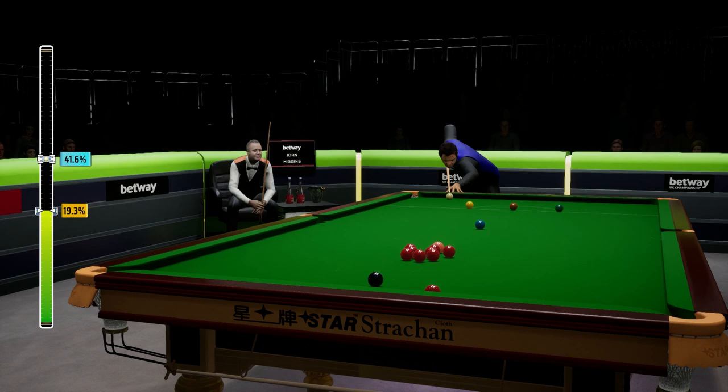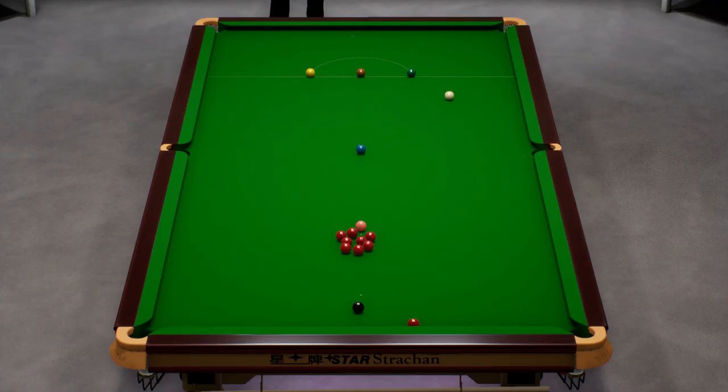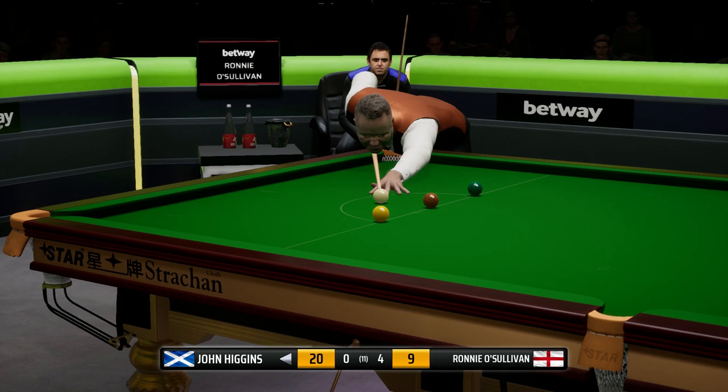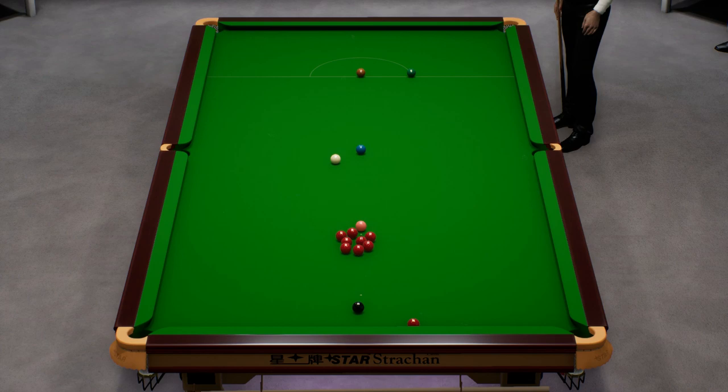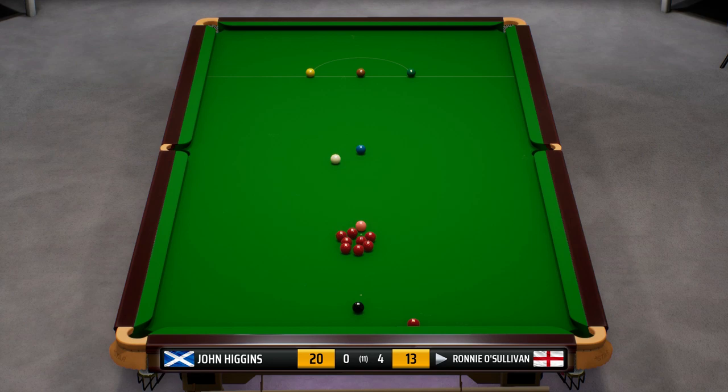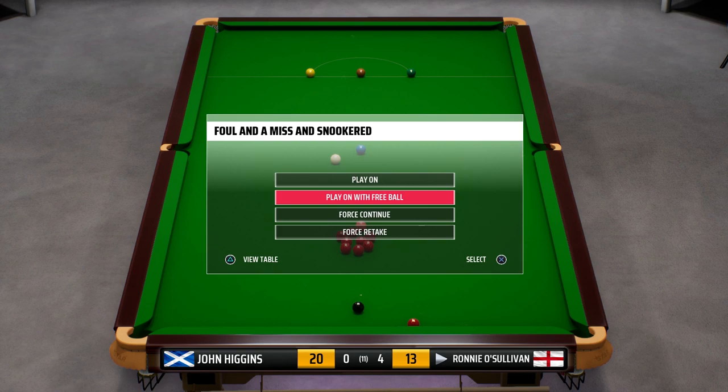Now locked in a safety battle. Pretty simple safety here. Oh, this could be behind the brown — and it is. So John's in a bit of trouble now. That's what he was attempting. He won't want to underhit this shot. What a shot on the yellow! I don't know what he was doing there but what a double. The AI is so glitchy when they're in — that was quite hilarious. They do call Ronnie O'Sullivan the king of the doubles.